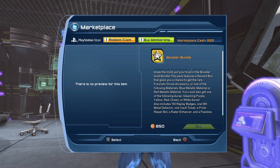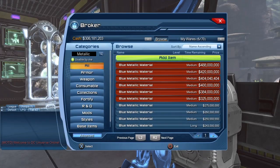I opened seven booster bundles. I did not get any of the materials, but I was fortunate enough to get two futuristic drone accessories. So I consumed one of the drones, sold the other one on the broker, and with the money I made from the drone I was able to buy both materials. Which brings us to the other place where you can get the blue metallic material: the broker.